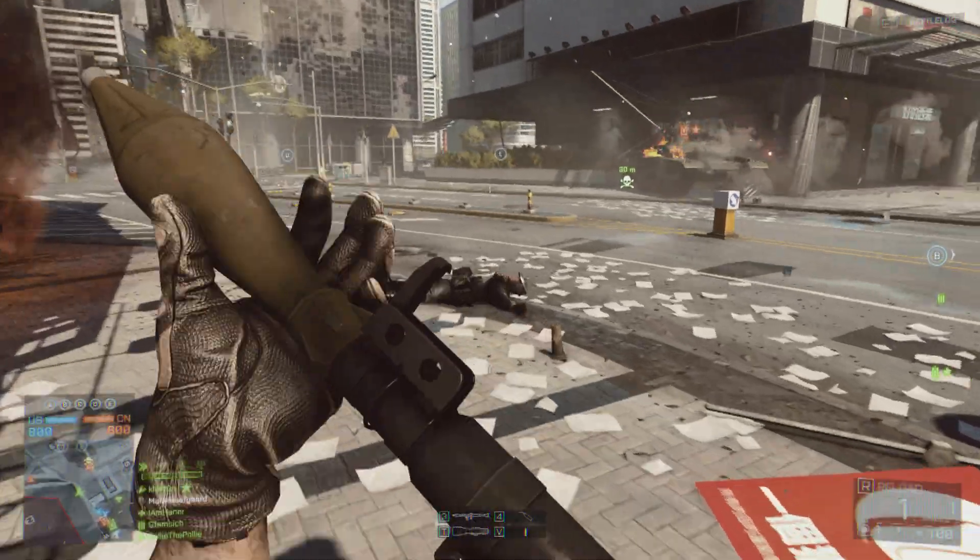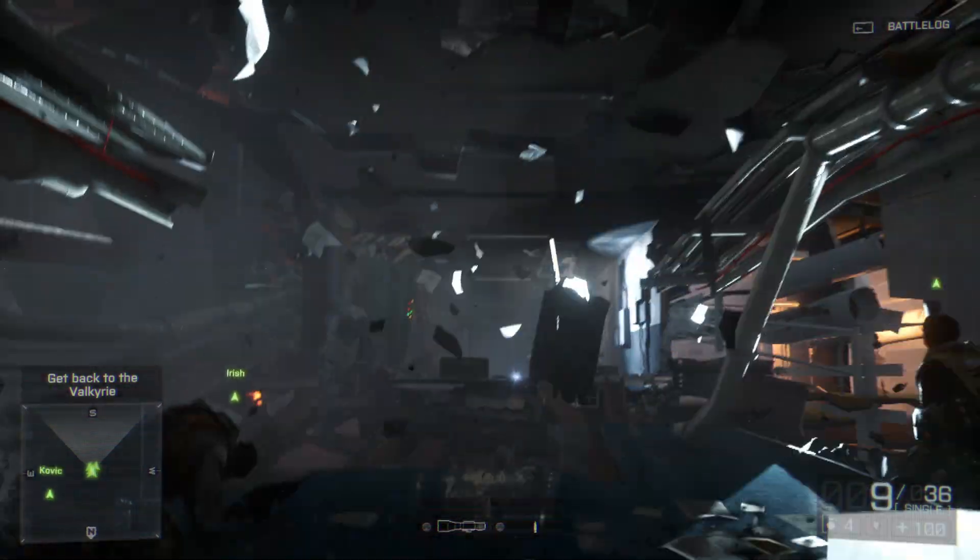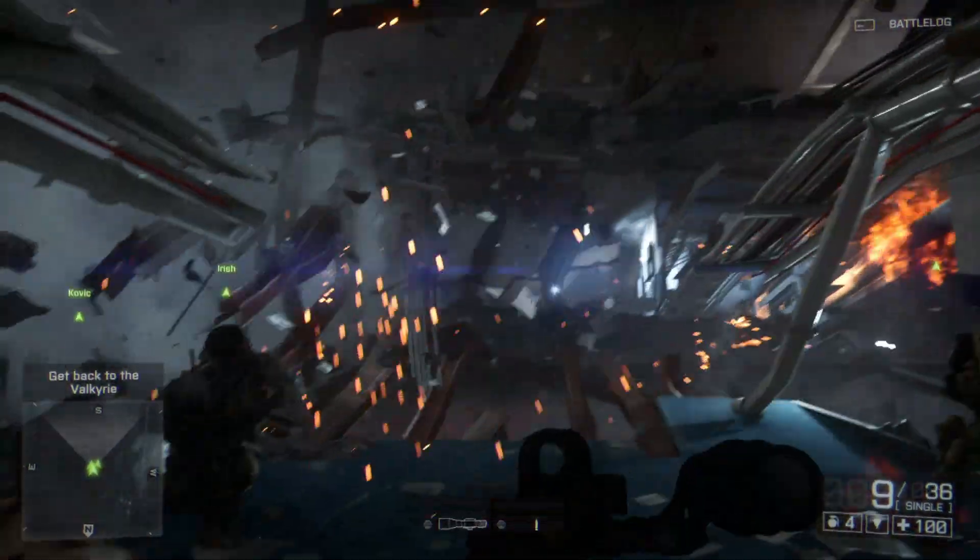Destruction has always been a core feature of Frostbite. It's the evolution of the way the environment is impacted by gameplay — everything from the smallest spark colliding, but also gigantic chunks of debris that crumble when they impact the ground.